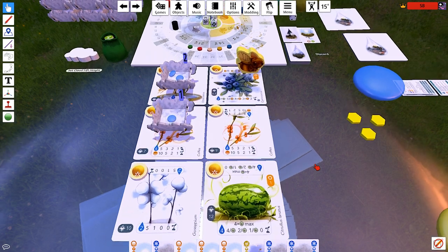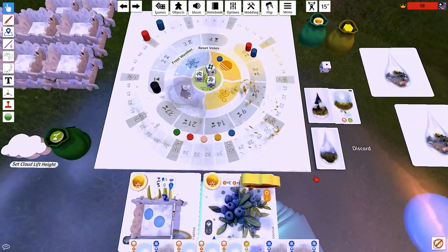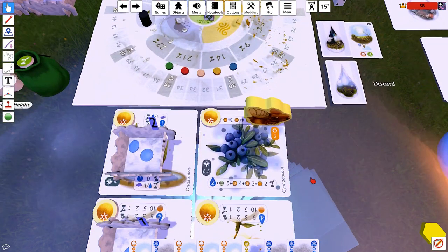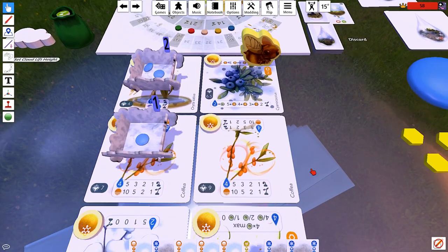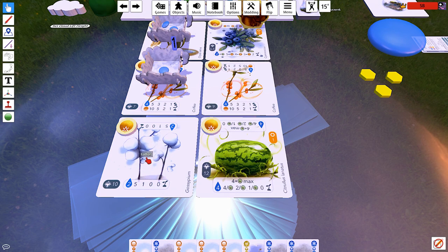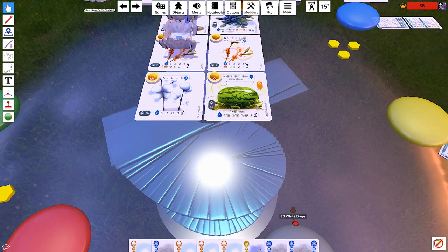I have no strategy at all, I have no plan. Two of the dice are showing the harvest face, but the other die has four pips on it. So we're not that close to a harvest. We could try to push for a really early one maybe. If we were going to push for an early harvest, we'd probably just drop some stuff on the cotton. I'm going to frost — let's open with a frost.